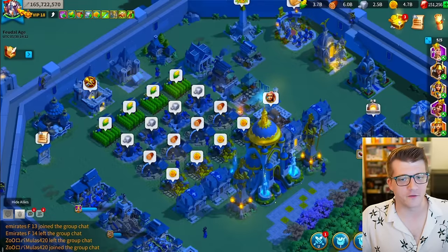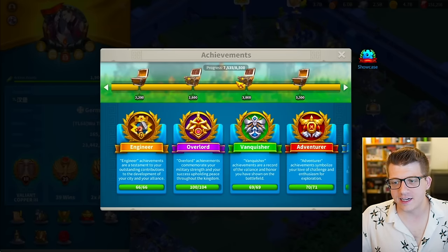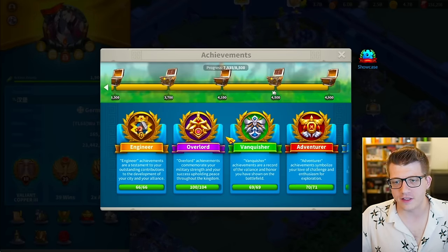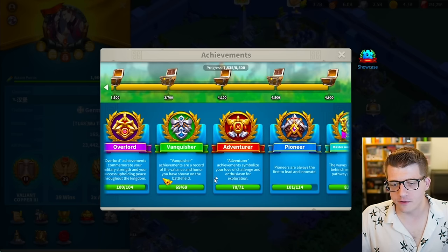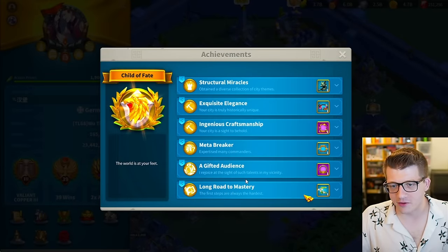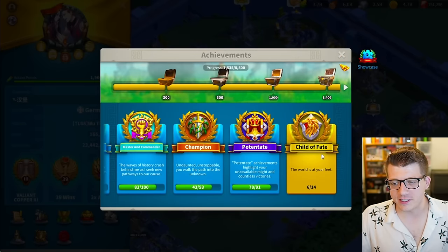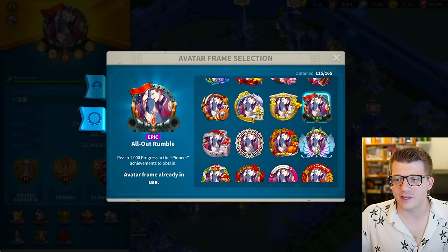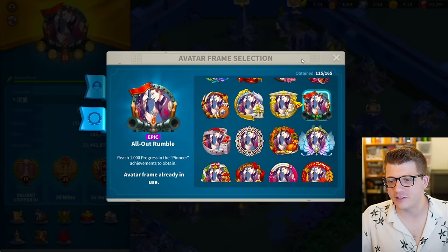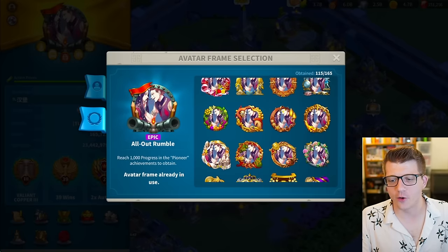More impressive are the multiple Zenith of Power skins he has. Taking a look at the achievements: he has completely finished the main achievement progress bar, finished Engineer, almost done with Overlord, finished Vanquisher, one away from Adventurer being done. He has 6 out of 14 for Child of Fate which is crazy. Looking at the avatar frame selection, he has 115 out of 165 - even the cosmetic stuff is getting collected.